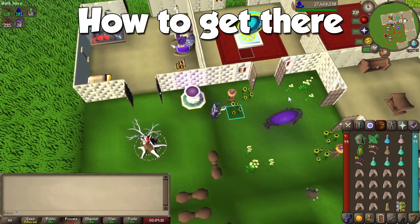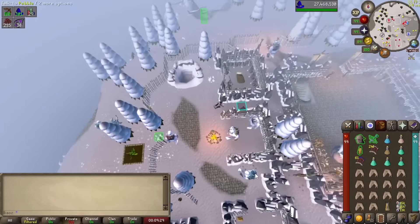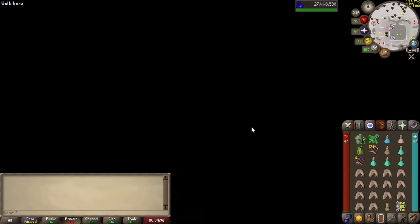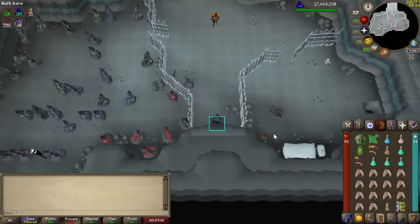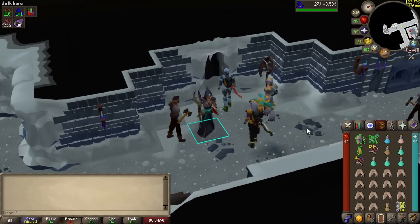You're geared up and ready to go. How do we get to the place where you fight the Phantom Muspah? The best way to do so is with a Vyce teleporting your POH, or with an Icy Basalt. Since you finished the quest, I'll assume you know how to get there — if not, here it is sped up.